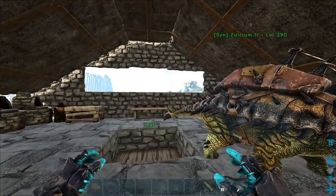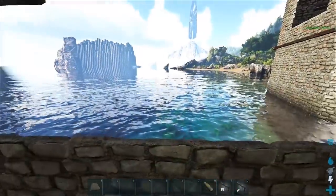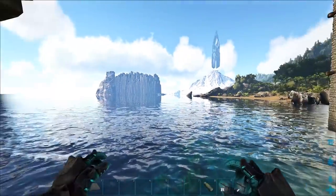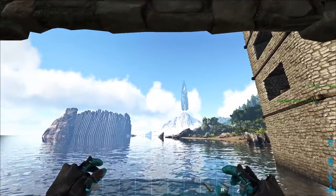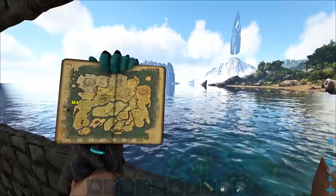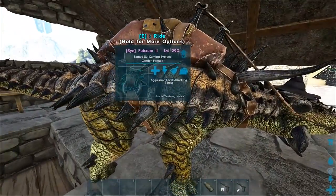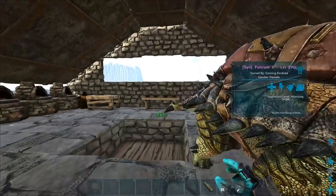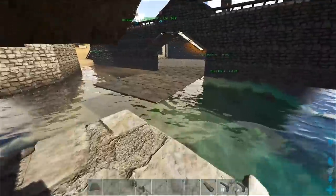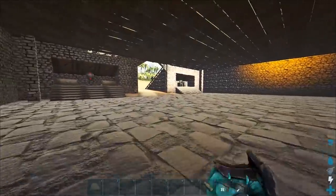Hey guys, we are back with some more Vanilla with Sprinkles and we just got back from the Wyvern Crevice Trench. If you want to know more about that, watch episode 0. This is in fact the Island and that's a map extension. I've got a bunch of metal and obsidian and I actually got myself some sulfur as well. I've been dropping all the stone because I haven't really been needing too much of that lately.